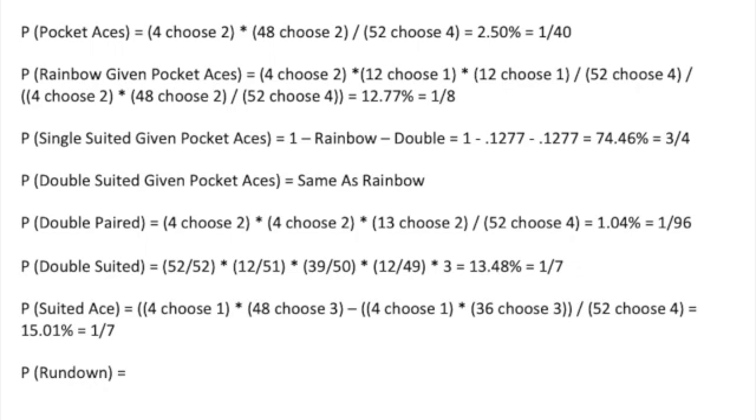Next up, my third favorite hand to play: suited aces. I omitted pocket aces along with it. The method I used is first finding the probability of getting exactly one ace, then subtracting the probability of that ace being rainbow. So it's counting triple suited aces and monotone aces. It results in 15.01%, or about one out of seven.